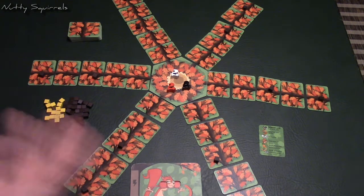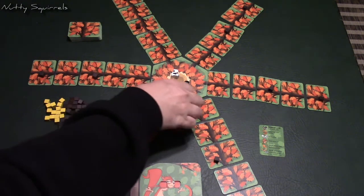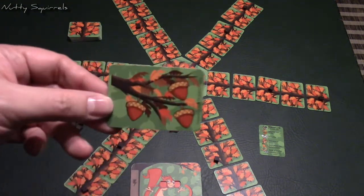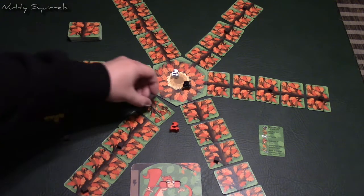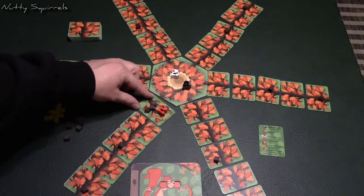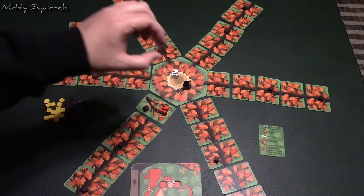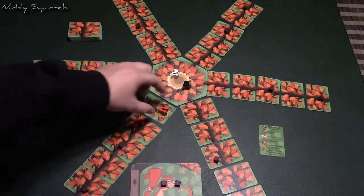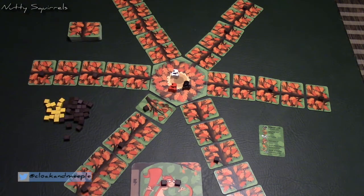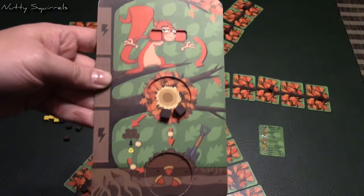For one action point, the red player moves to the first branch and flips it over. This one has three acorns, so we place three acorns on that card. It's free to pick up acorns as long as you have space, so they pick up two acorns and place them in their cheeks. That was only two actions, so they go back to the trunk and store those into their nest for free — end of turn.